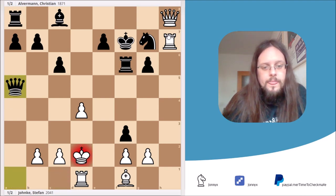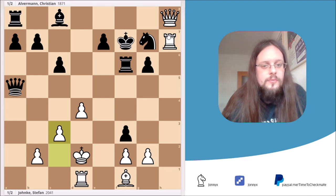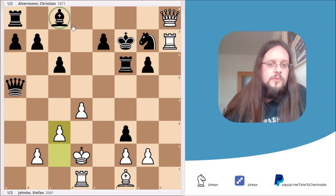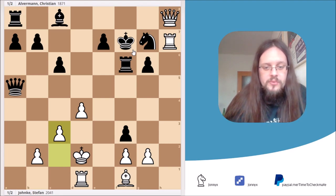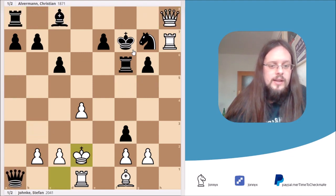If I try to go for c3 instead, what looks logical, there's a nice trap. If my king would be on a white square, then the bishop could check my king and attack my queen at the same time. The move is queen g5 check — if I move to c2, then Black has the simple move bishop f5 check. I have to move again and I'm losing my queen. So I would have to agree to a draw in this position, and because I was the higher-rated player, I didn't want that.